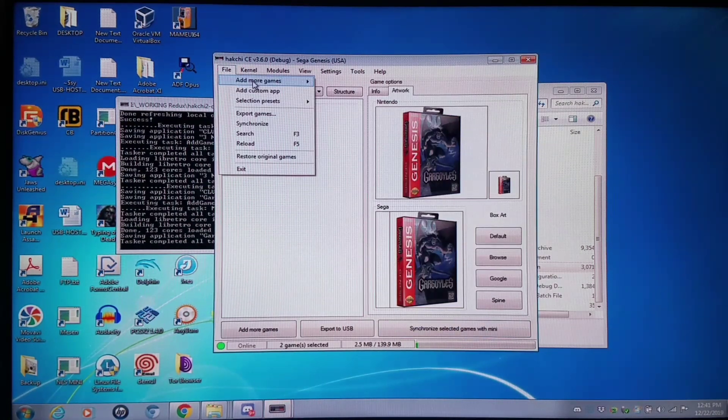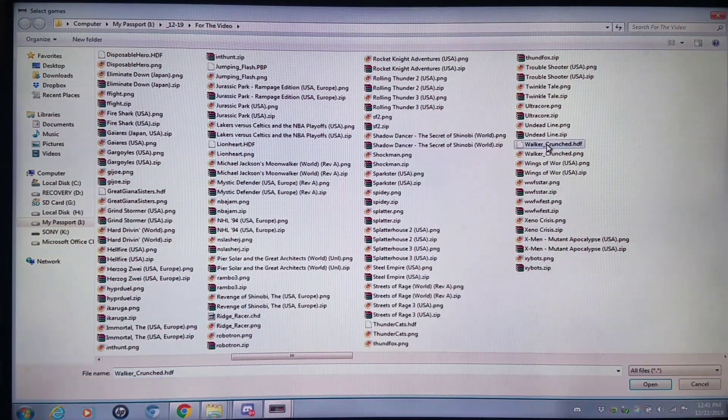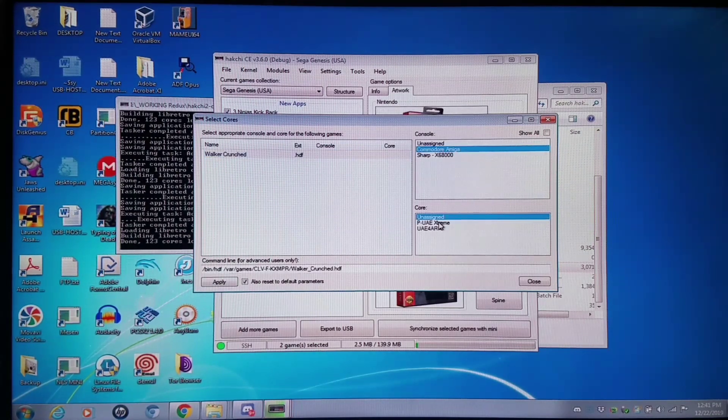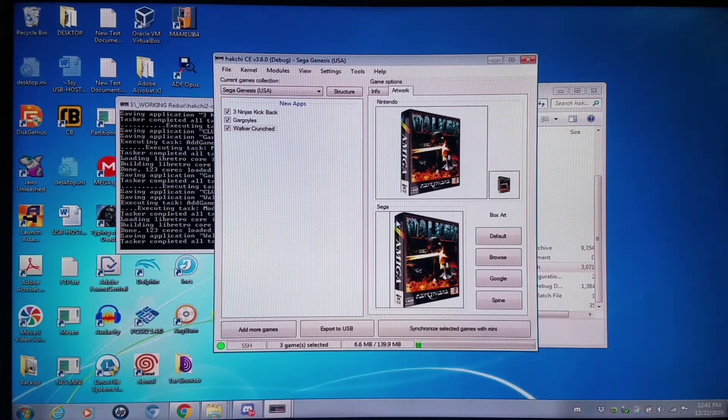What else do we want to add? How about an Amiga game called Walker? Not Walker Texas Ranger, mind you — this is more of an ED-209-inspired affair, kind of like RoboCop style, for those of you who remember that. Drop your weapon now-style scene. We're gonna do this with the Commodore Amiga PUAE Extreme core. Unfortunately, some cores require BIOS, and Amiga happens to be one of these.